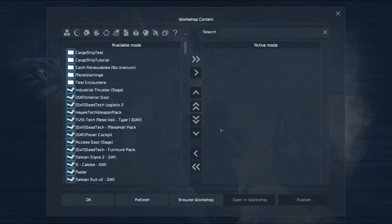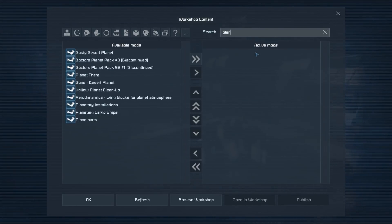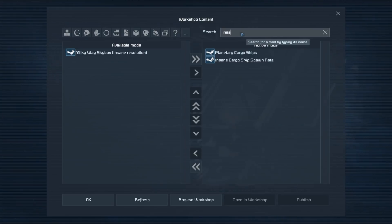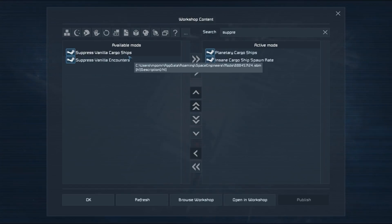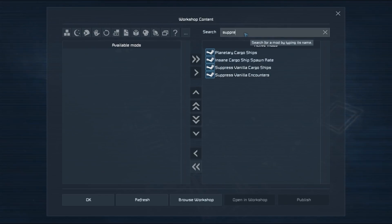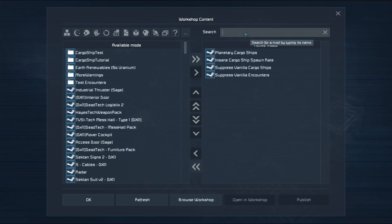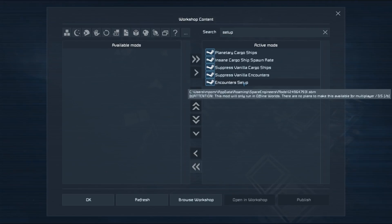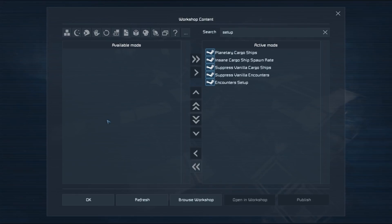We then need to go to our mods. The mods that we need to load are: we need our Planetary Cargo Ships mod, we need an Insane Cargo Ship Spawn Rate — this means that every 30 seconds or so you'll get a new cargo ship, which will make it much easier to test. If you're going to be creating a space-based cargo ship you'll definitely want to suppress vanilla cargo ships and encounters, as these will help reduce the number of vanilla cargo ship spawns. The final thing we want is our Encounters Setup mod, and this is going to help us fill the inventories we need in our ships so that they can function properly.